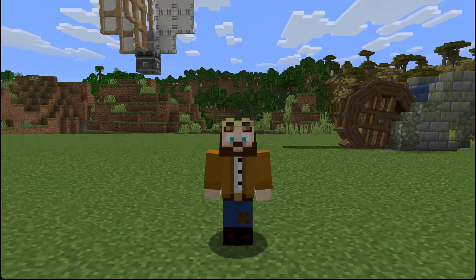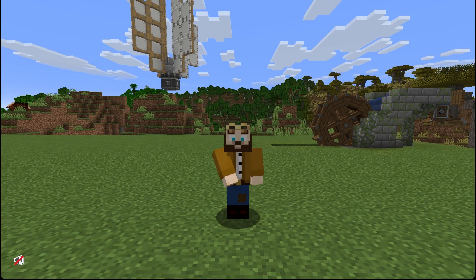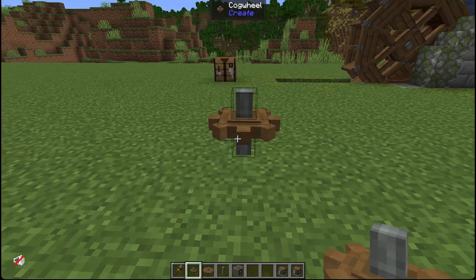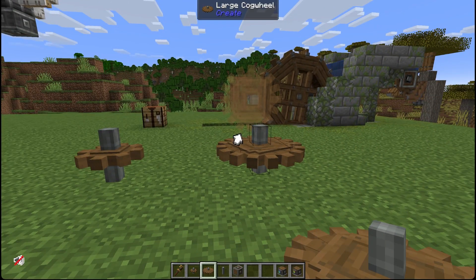Hello gamers! My name is Dark and this is a very simple tutorial on how to scale up power and speed in Create using cogs. Cog wheels come in two flavors: we have small cogs and we have large cogs, and in Create these cogs transfer rotational power.